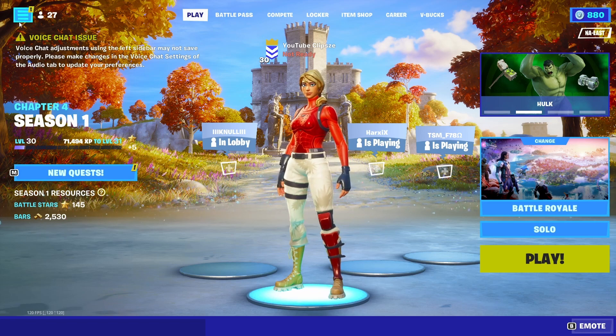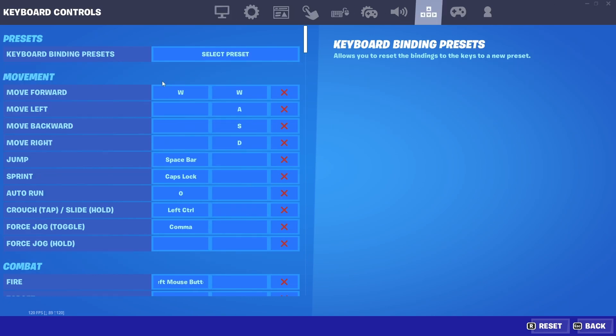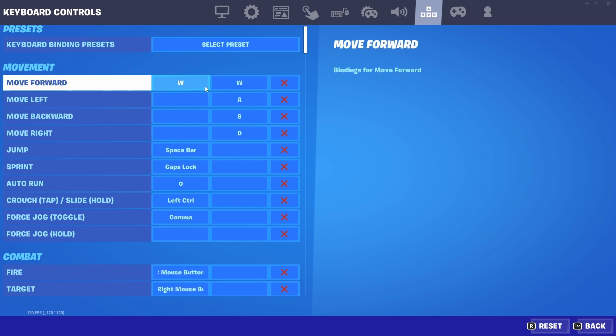Yo what's up guys, today I'm going to be giving you the best chapter 4 season 1 settings in all of Fortnite. Come over here — we're going to be looking at the settings and keybinds. Today we're going to be talking about movement, and I'm going to be showing you all my settings. It's going to be a pretty fun video.